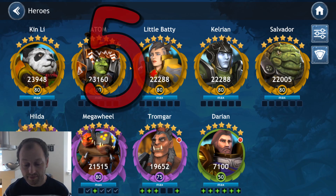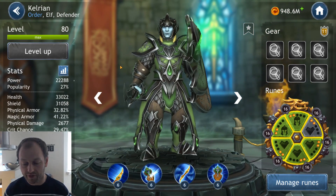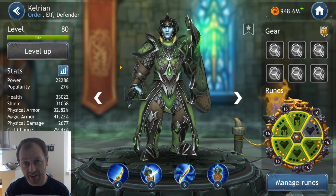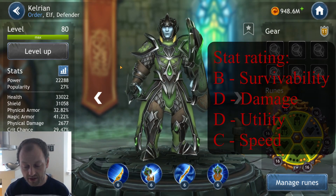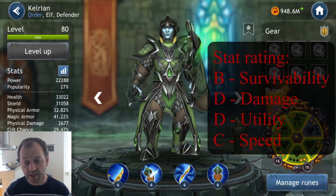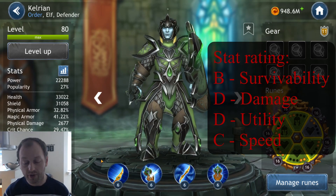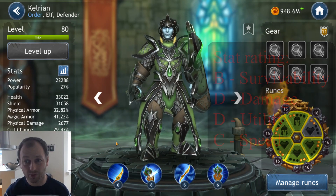Moving on to number five on the list — now we have Kelrian. Kelrian is the only defender that doesn't have E or F in speed; he's actually rated a C, so he's rather fast for a tank, which isn't good. His other stats are B in survivability, D in damage, D in utility, and C in speed. His skill set on the other hand is lackluster to say the least — there's not much benefit here compared to many of the other tanks. So he might be the fifth best defender stats-wise, but his skill set is one of the worst ones.